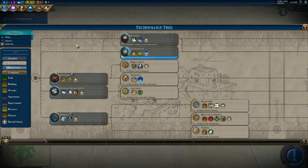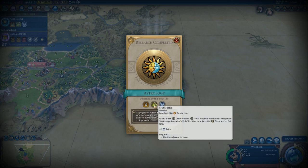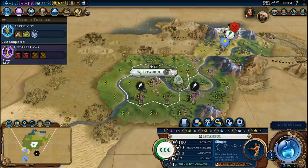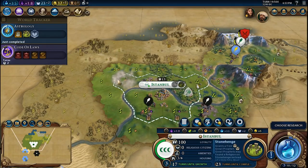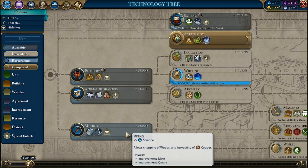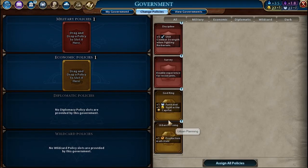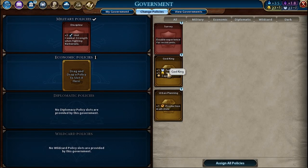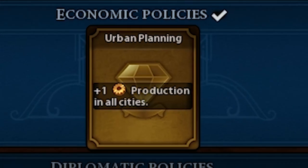In case you boost the Astrology research, it will be completed before the Code of Laws civic. At this point, change the production in your city to the Stonehenge wonder. Then start the Mining research in order to unlock the builder unit's ability to cut down trees. As with any other early wonder construction, you need to use the Code of Laws' Urban Planning policy after unlocking it, in order to save some turns while building.